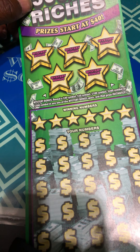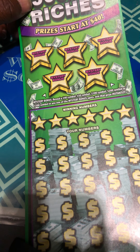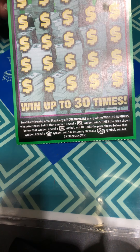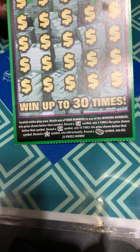In the bonus area, reveal 40, 50, 100, 200, or $500 symbols for an auto win. Prizes start at $40. Match the numbers, win the prize. There are 5X and 10X multipliers. A star is an instant $40, and a stack of cash is a win all.